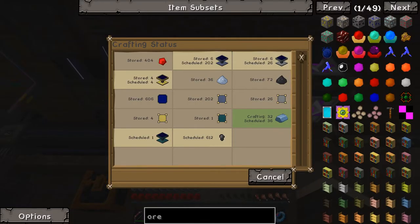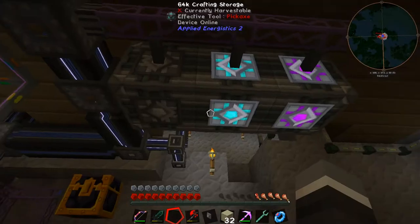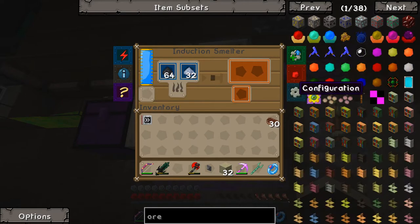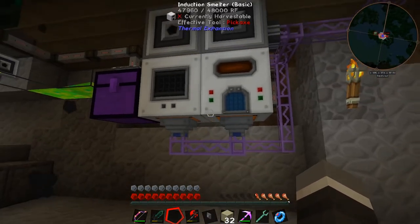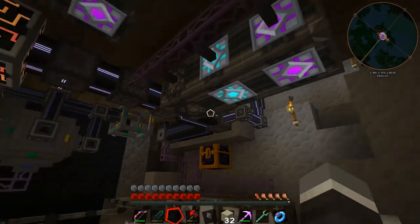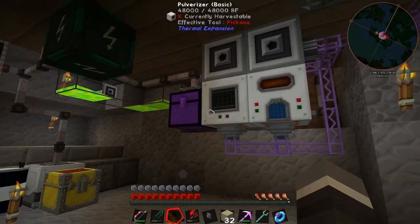In here we've still got our resonant solar panel cranking away, but it's taking forever. One of the main problems was I forgot these machines — I thought I had set them like the ME system where you could import and export out of the same surface, which you cannot do with these. So I had to put import buses on the bottom and export buses, import from the interface into the top. Now it's all working — my crafting was getting hung up on that and it took me forever to figure out what I'd done wrong, but eventually we got there.